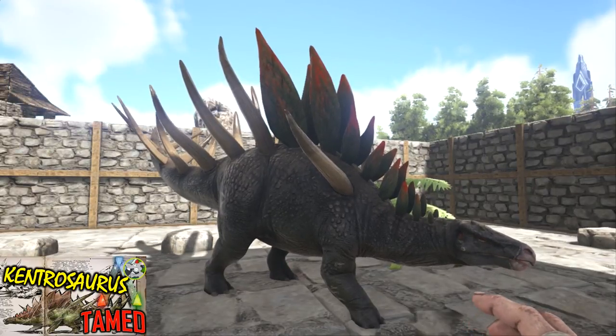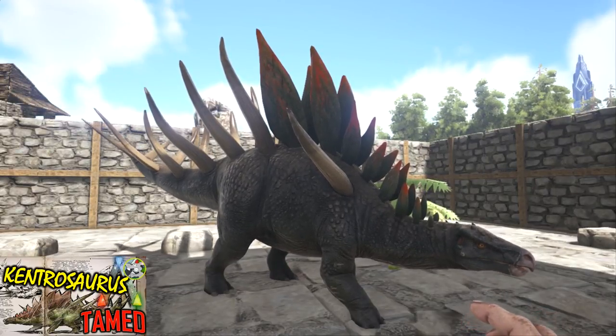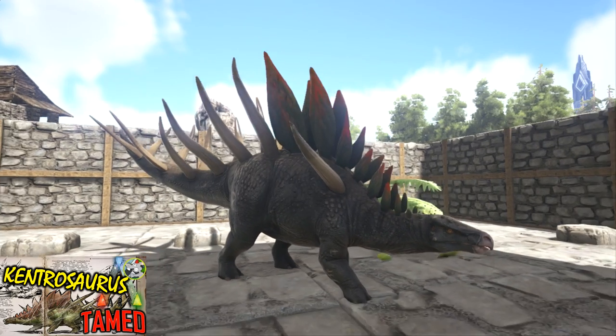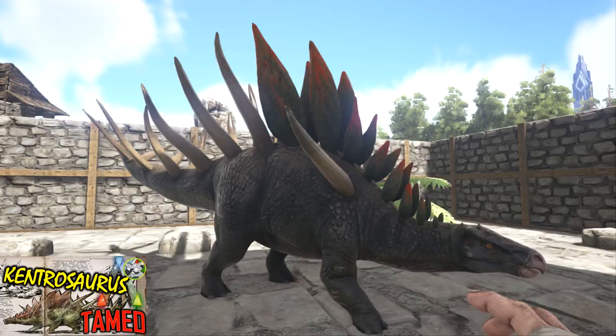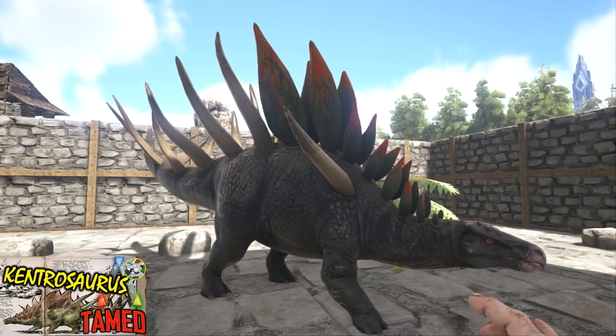On The Center you'll find them in the jungles of the north and the south, and on the Center island on the Center map. They are on Scorched Earth too — again, around the biggest mountainous areas to the west.